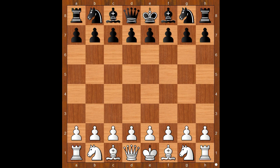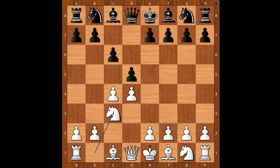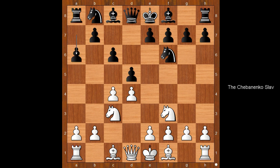Svidler had white pieces and he started with d4. Malakhov played d5, c4 — the Queen's Gambit — c6, the Slav defense. Knight to c3, knight to f6, knight to f3, black to move. Malakhov played a6. This is known as the Chebanenko Slav.